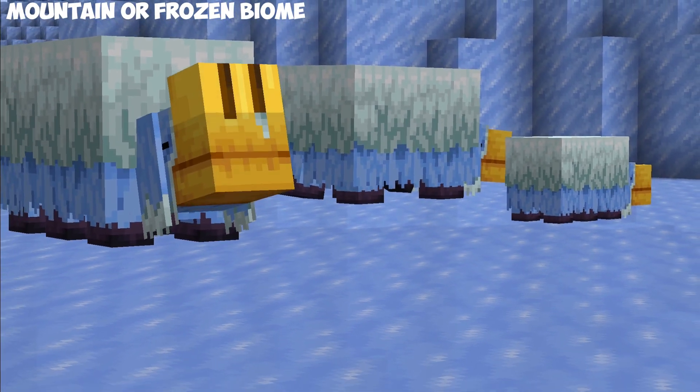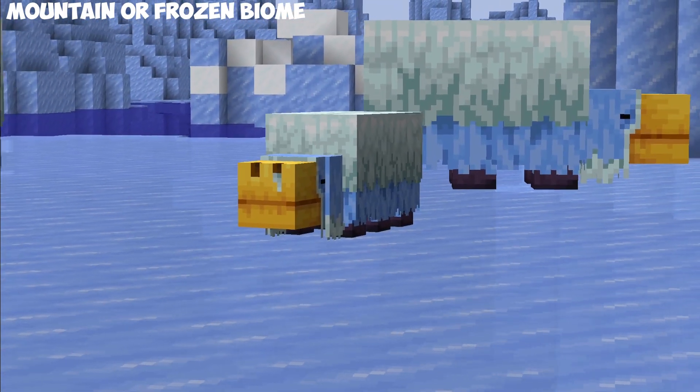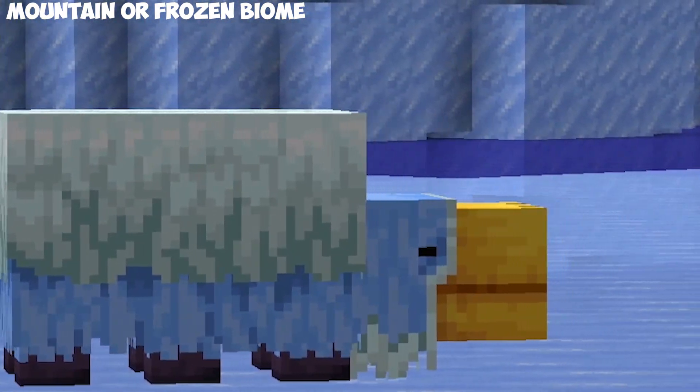If you were to be on any mountain biome or in a frozen biome, then this is what the Sniffer looks like. This is definitely one of my favorites — its leaves are now going to be covered in snow, and its main body is ice.